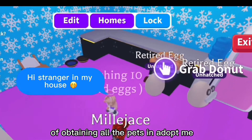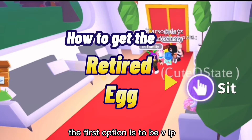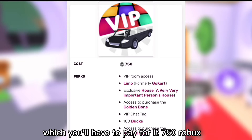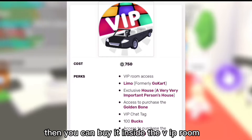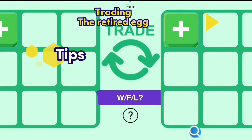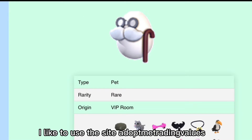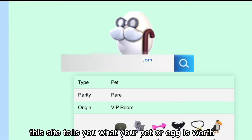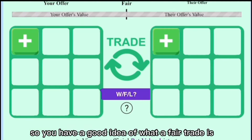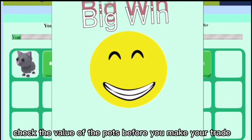The other goal is to complete obtaining all the pets in Adopt Me. How to get the retired egg: the first option is to be VIP, which you'll have to pay for at 750 Robux, then you can buy it inside the VIP room for 600 in-game bucks. The second option is to trade for it. I like to use the site Adopt Me Trading — this site tells you what your pet or egg is worth so you have a good idea of what a fair trade is. Remember, never trade anything you would miss; check the value of the pets before you make your trade.